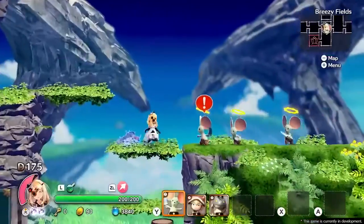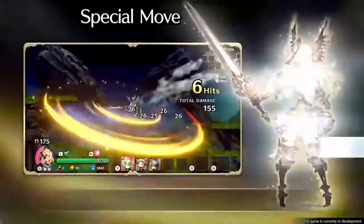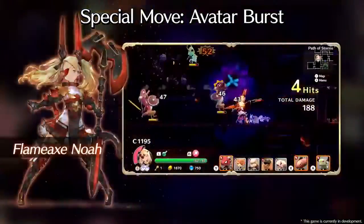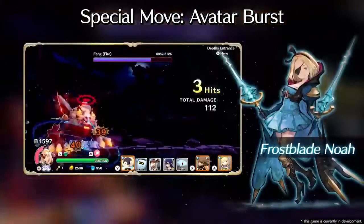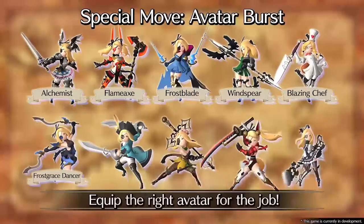Landing attacks will fill up Noah's avatar burst gauge — an ace up your sleeve to wipe out foes with a relentless assault. Master Noah's various avatar forms and wreak elemental havoc on your foes.